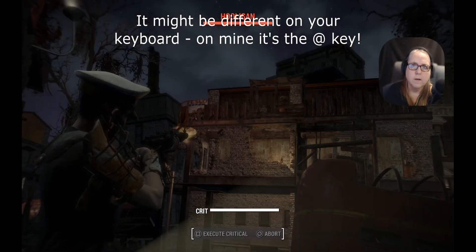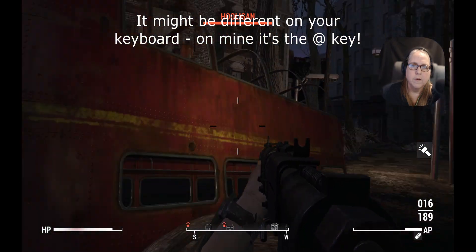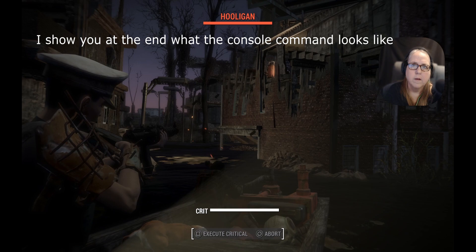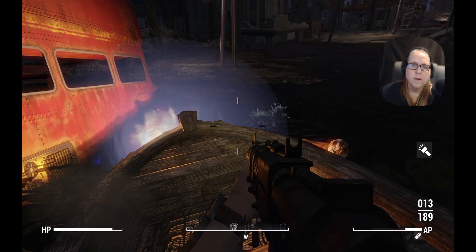However, sometimes it can be different on different keyboards. For example, mine is actually pressing the at key, which will bring up the console command. Just keep pressing all the keys until you find the right one. You'll know it's the right one because it will show some letters at the bottom left-hand side of your screen.